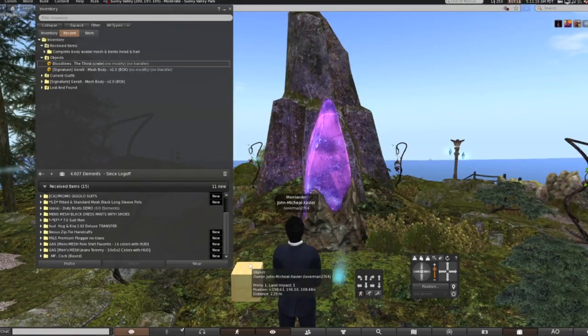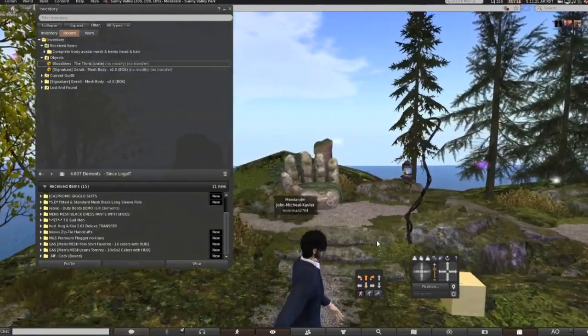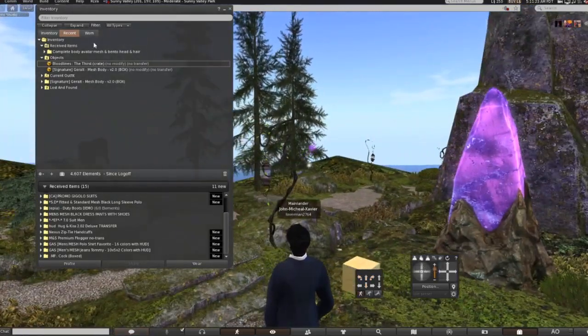We are now down at Sunny Valley. The next step you need to do is put the HUD on.